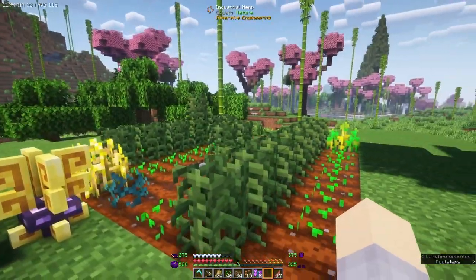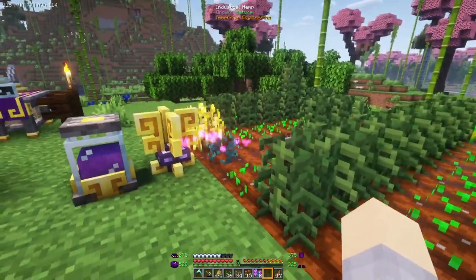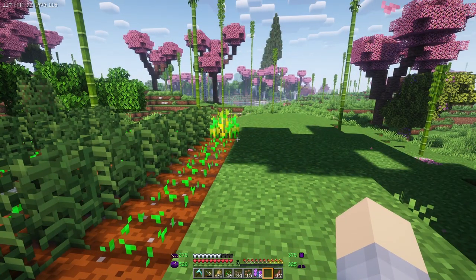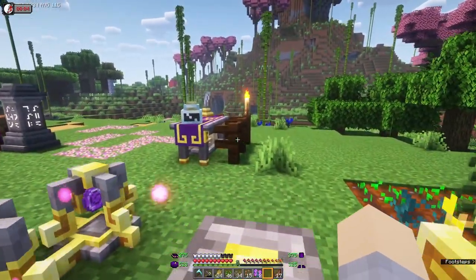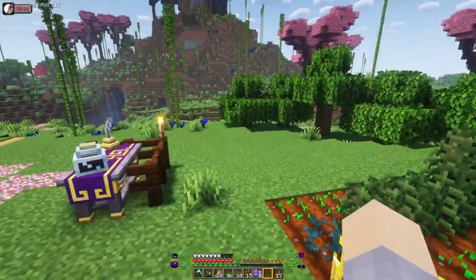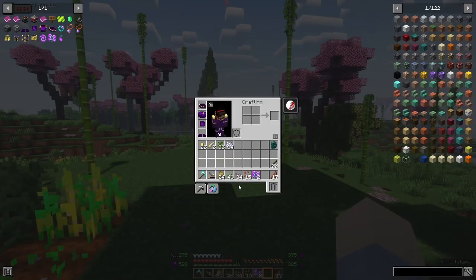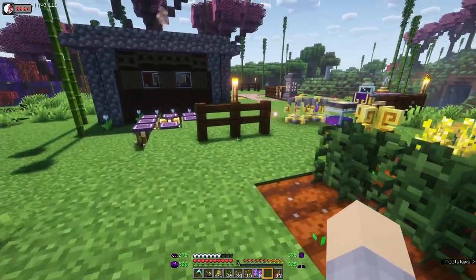Now we're just doing Ars Nouveau here. If you want to pair this with a Create Farm that's constantly harvesting, that would work really great. What we're going to do is head off to find some Source berries. There's a great Ars-only way to generate Source continually by growing Source berries and pairing them with a Starbuncle. We've got the things we need to capture a Starbuncle, so let's make another dowsing rod.